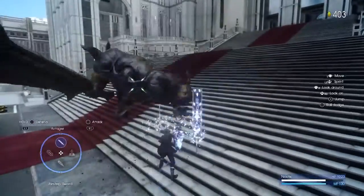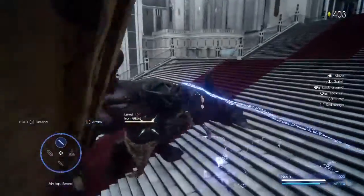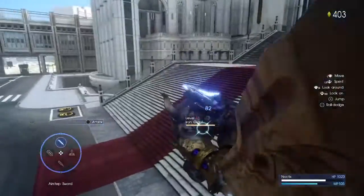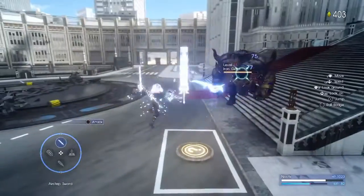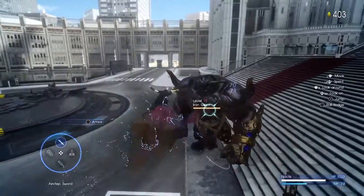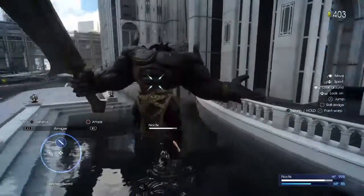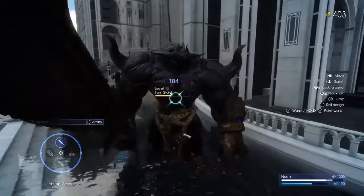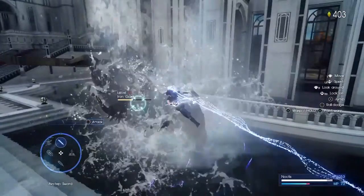Here's another clip of me using that falling technique. Normally I used the warp with the air step sword — not toward the enemy, just press the normal warp to move a few feet, and that stops the fall damage. But now I realize pressing square just before you hit the ground doesn't take up as much MP.